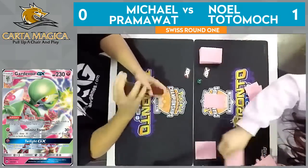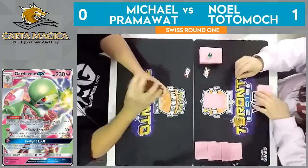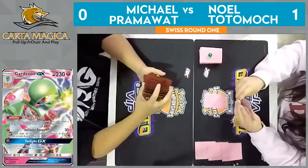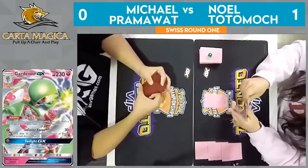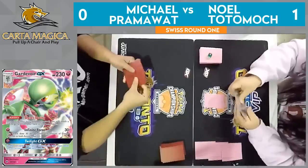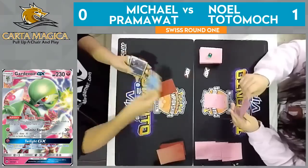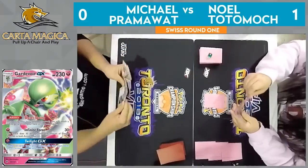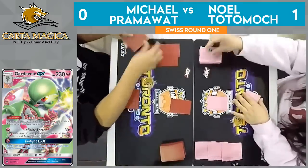We do have a Mulligan — so Noel will be able to draw one extra card, which is also a great advantage in this game. Both of these players did miss Bridget on their first turn last game. Bridget, of course, lets the players search their deck for up to three basic non-EX Pokemon, or one EX Pokemon, and putting them directly onto the bench — such a strong card in these evolution setup decks. We do see a basic over on Pram's side. He does have a handful of supporters as well, but I do not see the coveted natural Bridget, sadly.